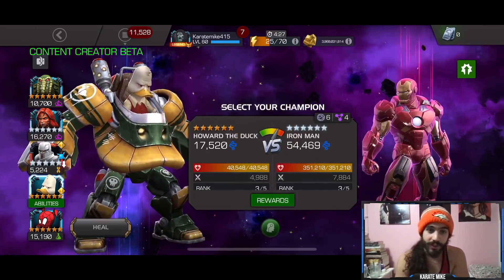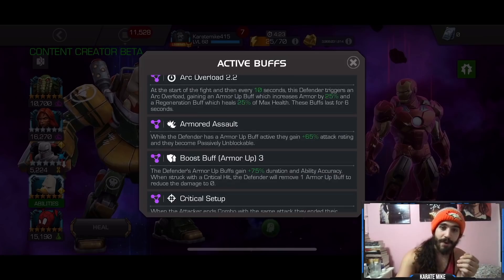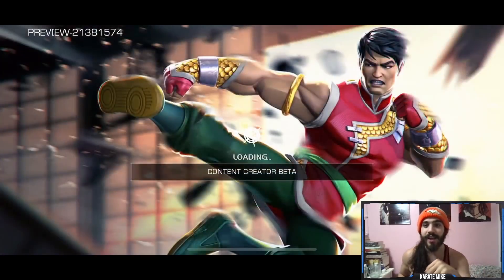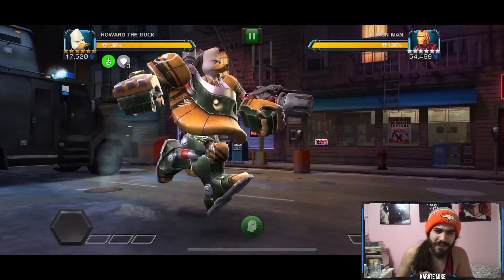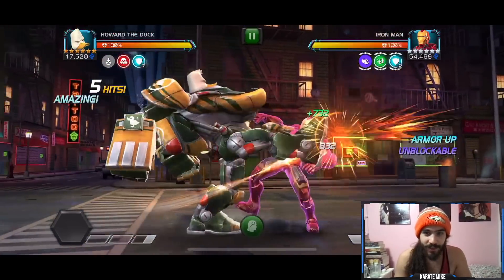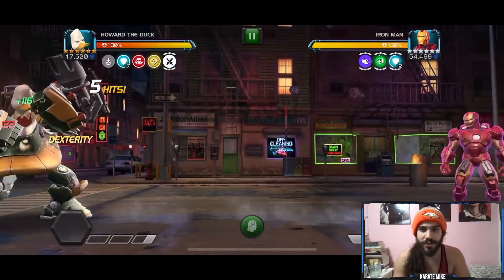This is the Armored Assault lane, where when the opponent has an armor buff they're completely unblockable. There are a lot of armor breaks on Howard the Duck, and there's a boost buff — armor up buffs gain 75% duration as well as Arc Overload. Basically you have to crit to get rid of the armors, or you can do an armor break.